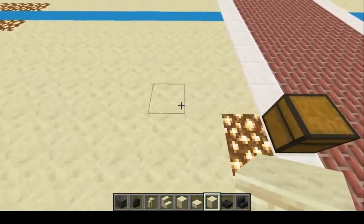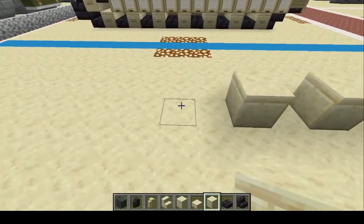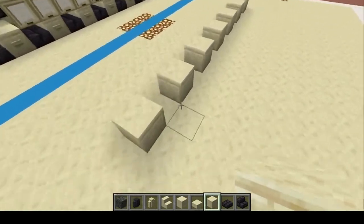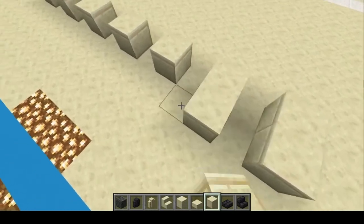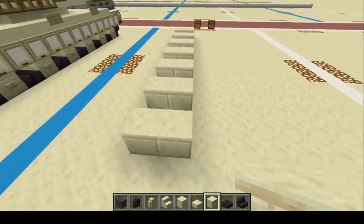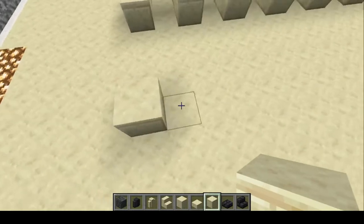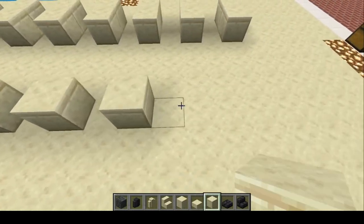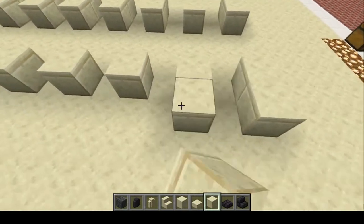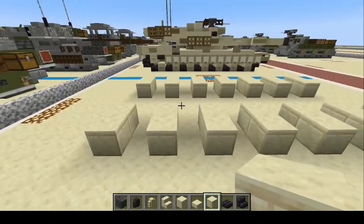I'm going to start right here with one, two, three, four, five, six, seven — seven blocks in a row. We're going to add another space on the outside, one through seven, just like that. Then skip three spaces — a three-space gap — and do one through seven again. On the outside, add another layer, one through seven. There we go.